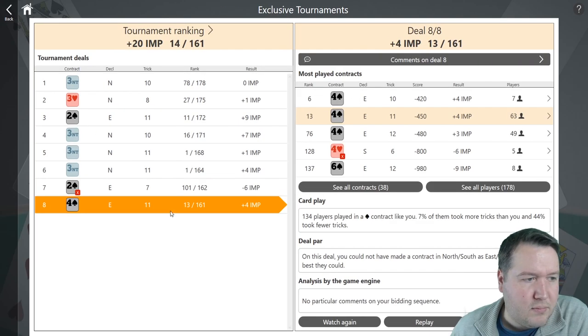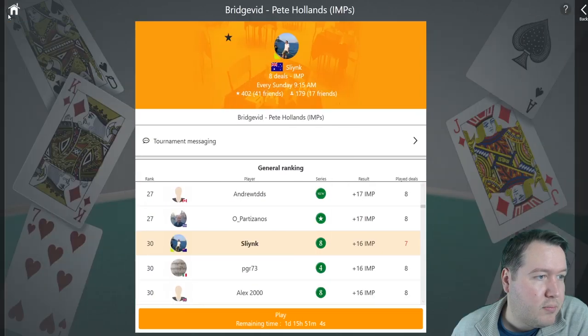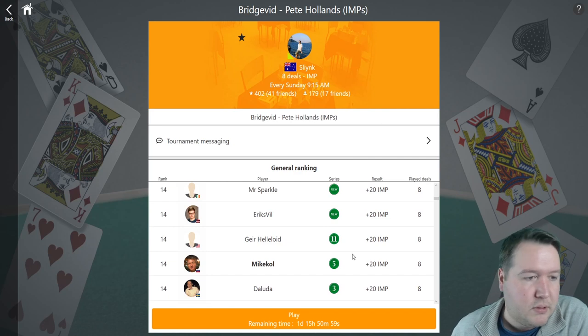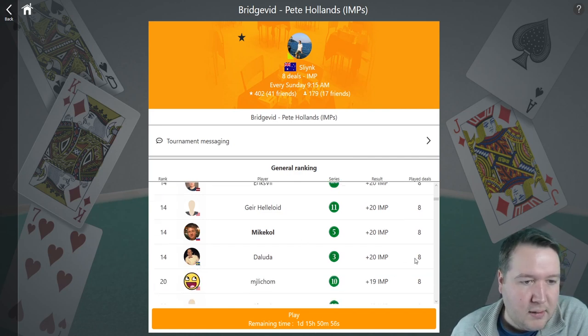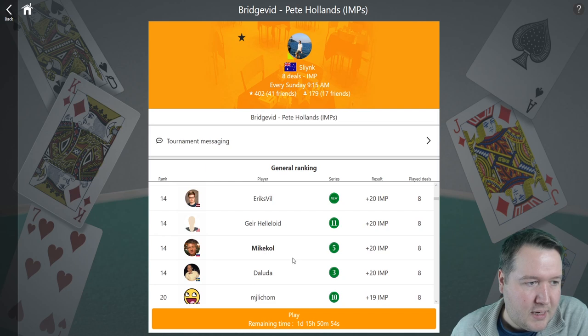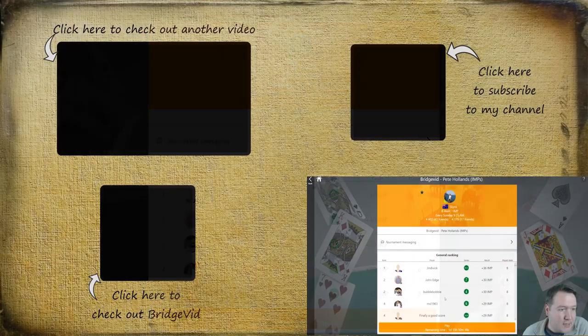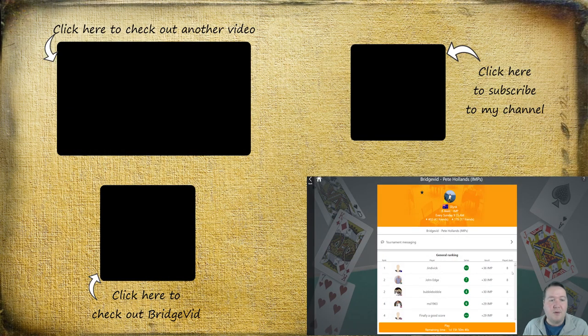Overall pretty solid — plus 20. The one board I didn't do great on was where we doubled two spades, and I'm not a big fan of my partner's choices there. Plus 20 puts me in equal 14th range with about a thousand people. Well done to Jindavic with plus 36 — that was a solid showing. Big shoutout to all my patron supporters; without them I wouldn't be able to make this sort of content. Hope you enjoyed it — please consider supporting me. Thanks for watching and we'll see you next time!